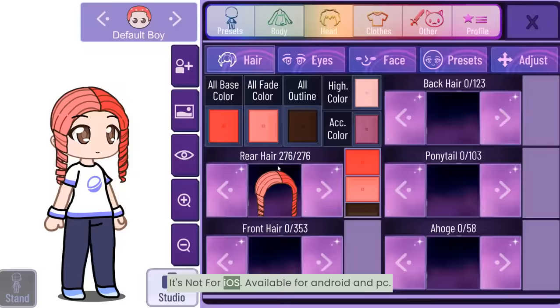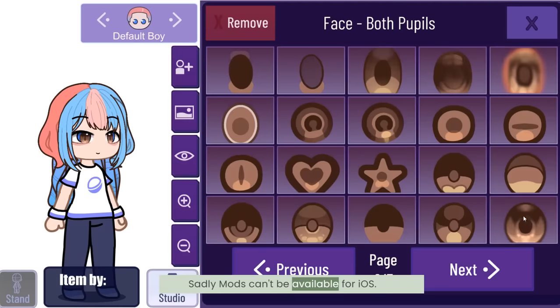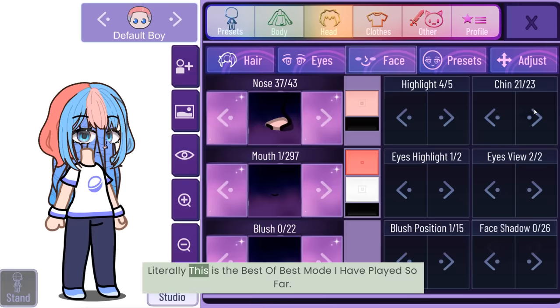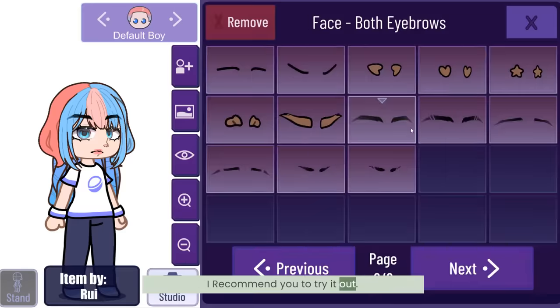Number nine: even more assets. They even got new assets for shoulder, knee, neck, wrist — everywhere. Number ten: platform availability. It's available for Android and PC, but sadly not for iOS. Mods can't be available for iOS.